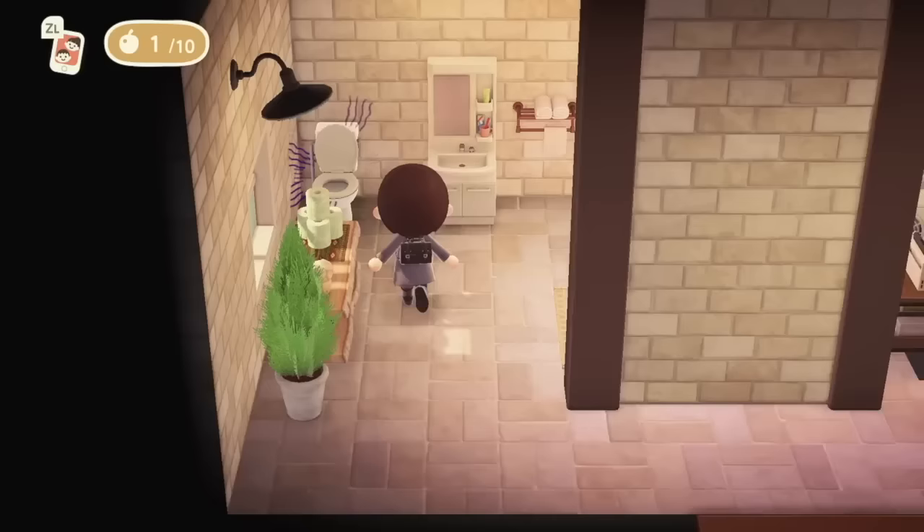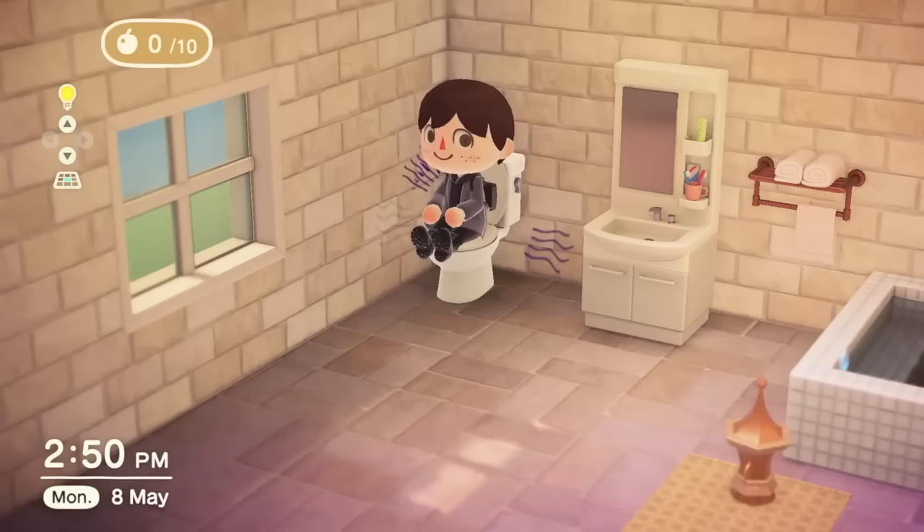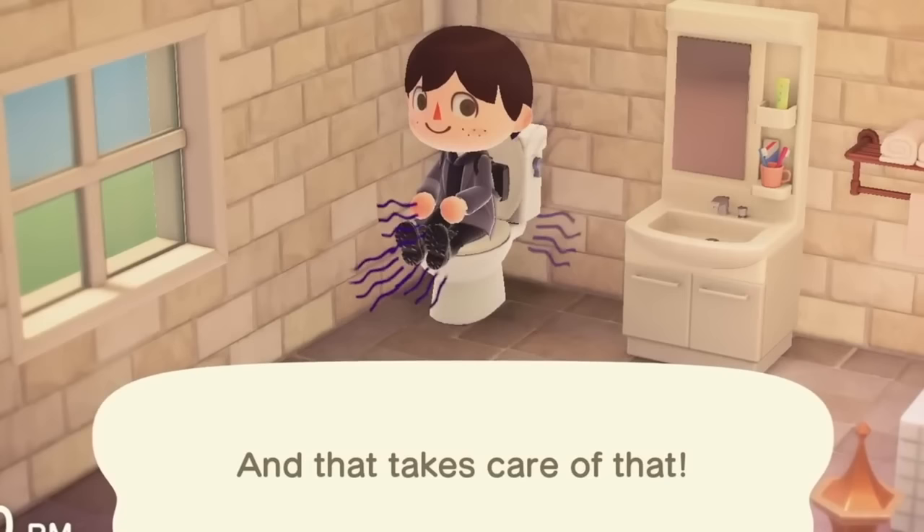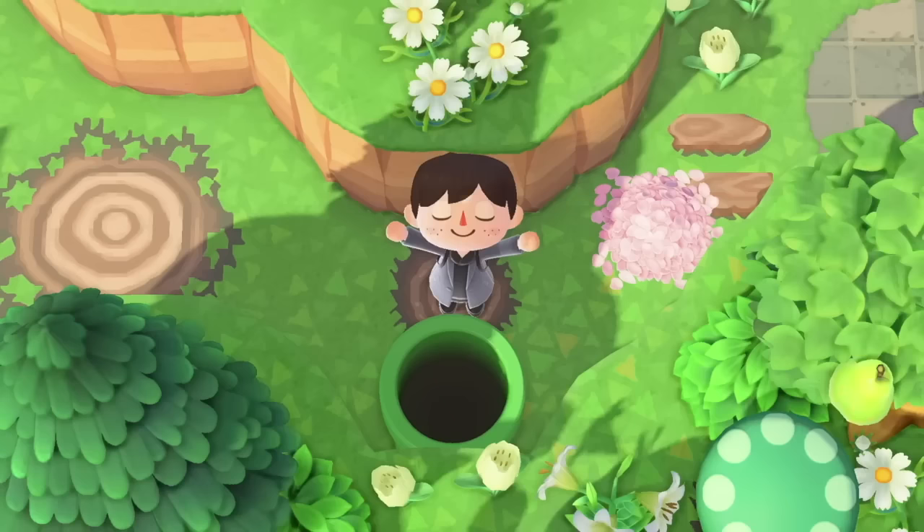If you have eaten too much food, did you know you can actually sit on the toilet to get rid of excess food energy? This can be helpful if you don't want to smash any rocks by accident but still want the materials or bells from them. Yes, it's true — you can literally poop in Animal Crossing New Horizons, which is something I never really expected.